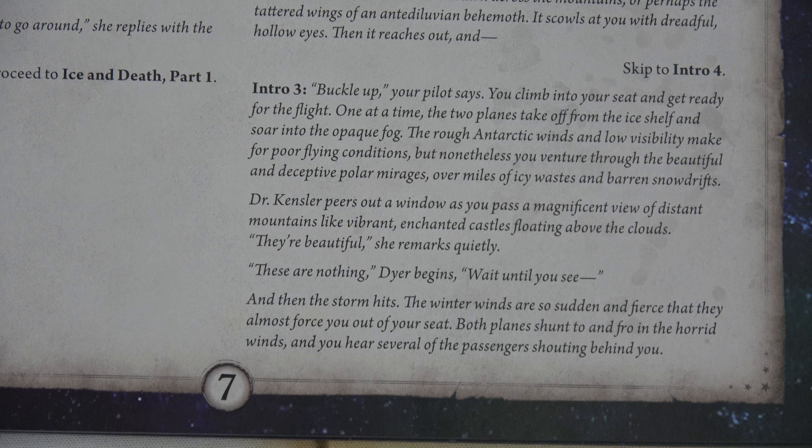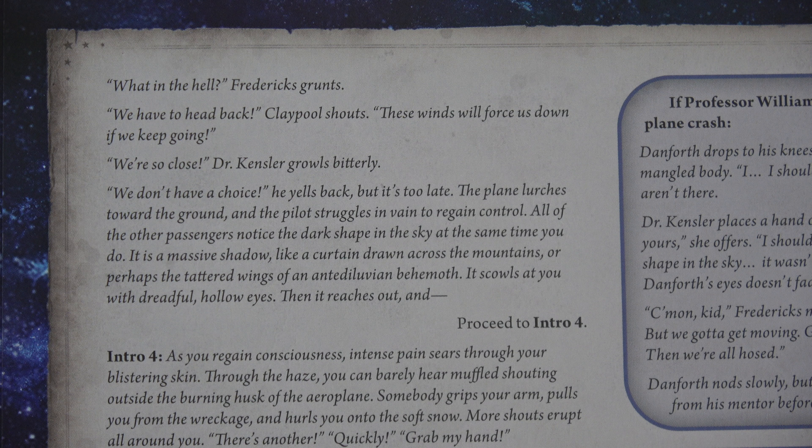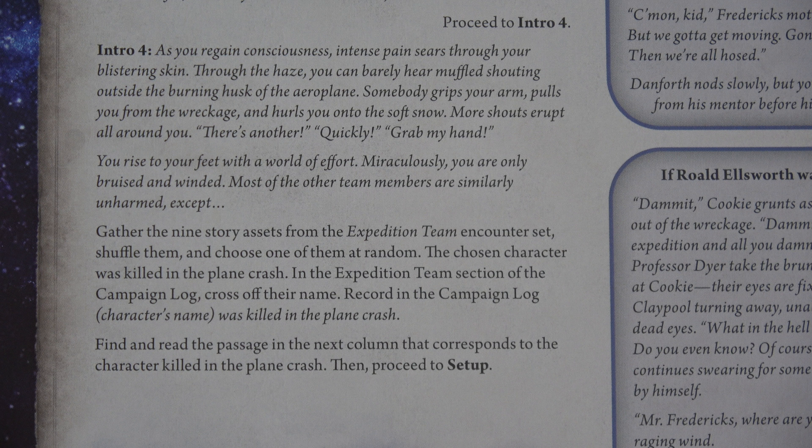One at a time the two planes take off from the ice shelf and soar into the opaque fog. Rough Antarctic winds and low visibility make for poor flying conditions, but you venture through beautiful polar mirages over miles of icy waste. Then the storm hits — sudden and fierce, almost forcing you out of your seat. Frederick rants that they have to head back; Claypool shouts the winds will force them down. Then the plane lurches toward the ground.